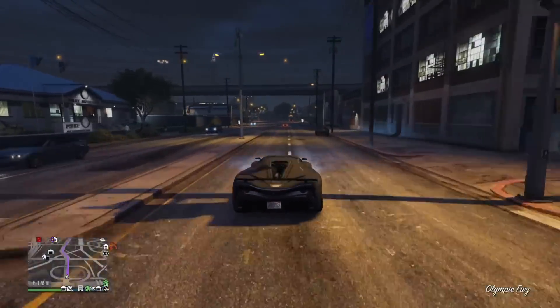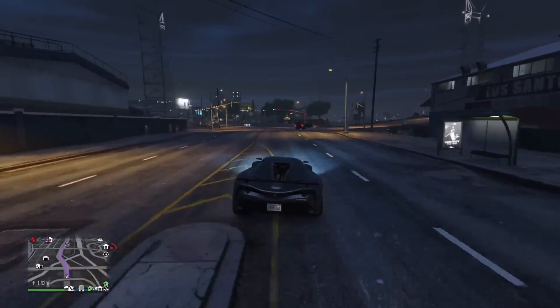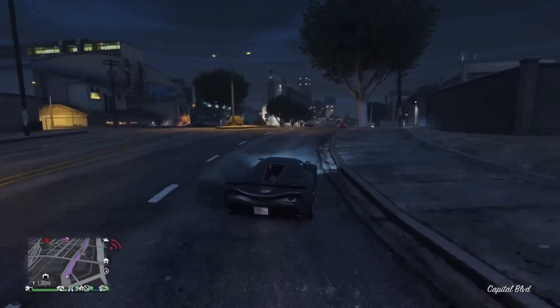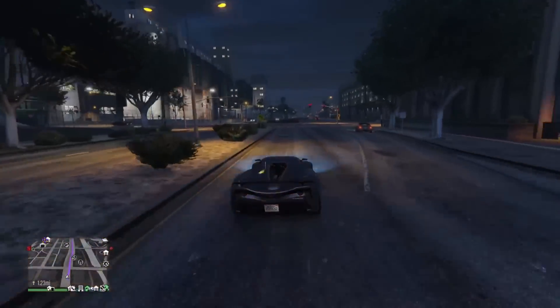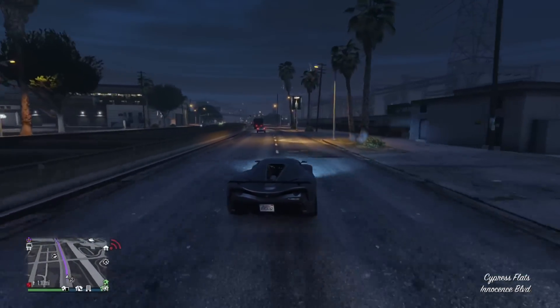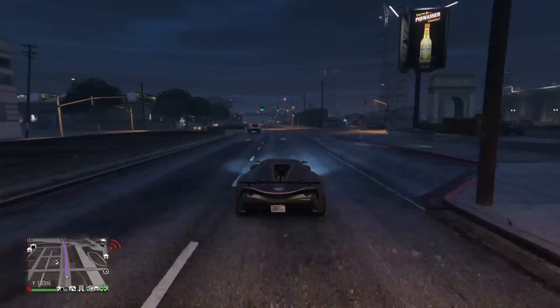For discounts: 30% off the Karuma in both the armored and sports versions, 30% off the Eclipse Boulevard multi-floor garage, and 25% off the Overflood Entity MT and the Class A Tulip M100.